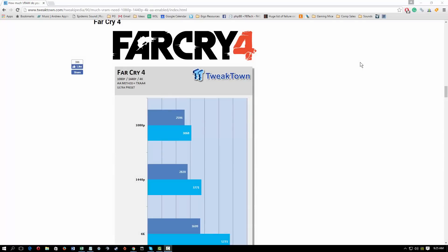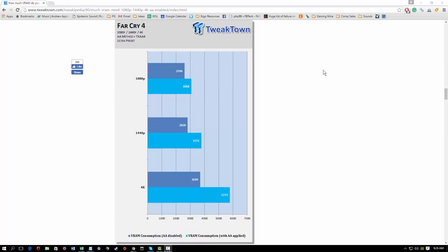Let's take this article by Tweaktown done back in June 2015 as an example. Here we have Far Cry 4 in 1080p, 1440p, and 4K, with AA turned all the way up. They've separated the VRAM consumption with AA applied and AA disabled — a really good test. This should give you a good idea of what we can expect going forward, though this is more the exception than the rule. In general, developers are using more and more VRAM.